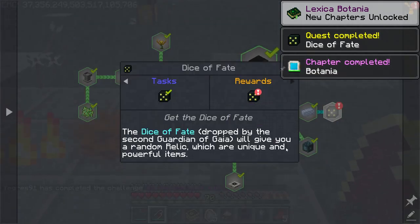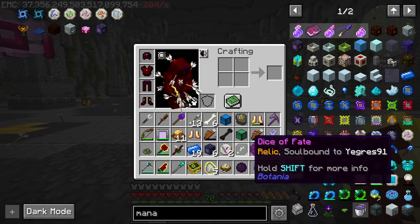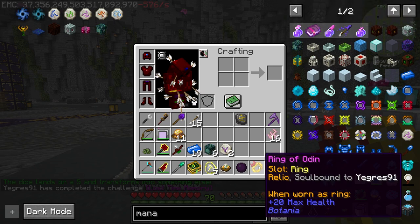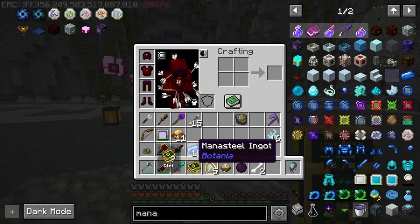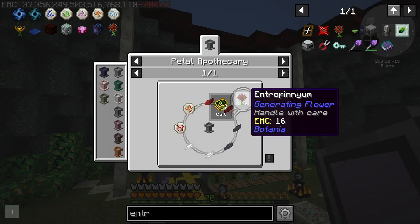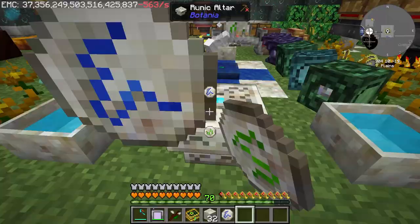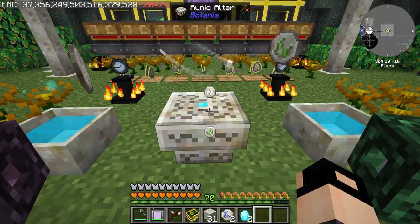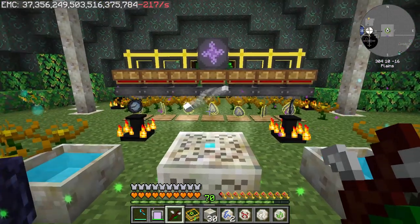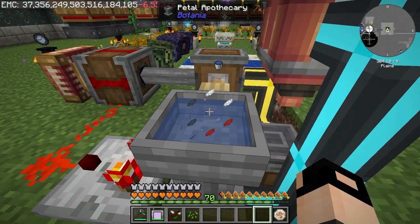We completed Botania - this is absolutely amazing! We got a Ring of Orden. Let's automate the Mana Steel Ingot Singularity. I want to make Entropinium. For that we need: Rune of Fire, Rune of Wrath, Rune of Winter, Rune of Earth, one block of wool, two nether blocks. And Rune of Wrath needs: winter, earth, and two diamonds - perfection!